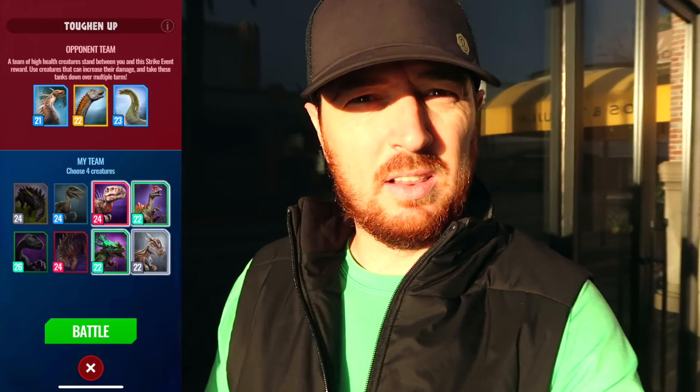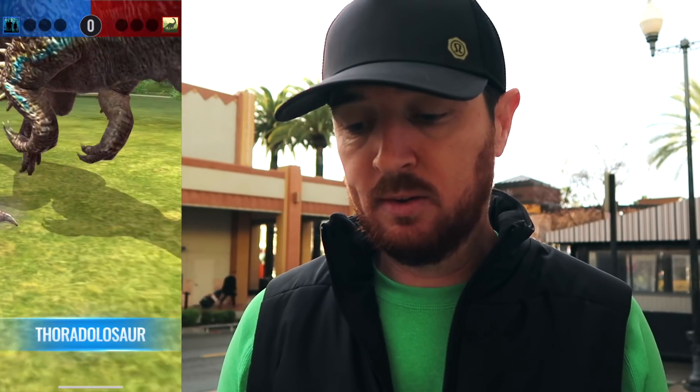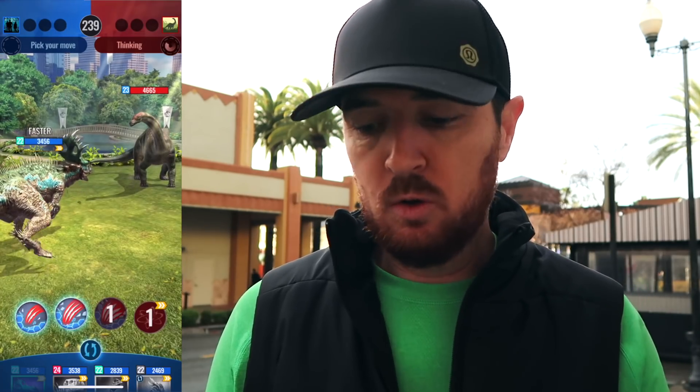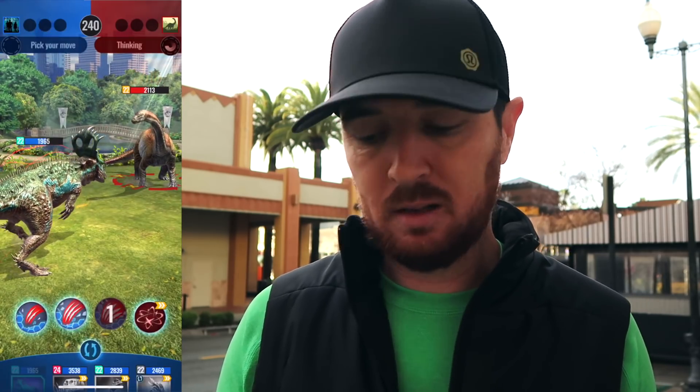I'm going to get out of the sun a little bit and battle it where you can actually see me and I can see my camera. This is not going to be easy. Impacts and runs would probably be nice; bleed is going to be really nice. Pounce — where you do 50% two times damage and reduce their damage by 50% — like with Delta at a high level, basically all of these are level 23 and higher. Use good dinosaurs.